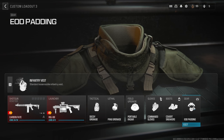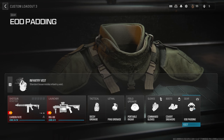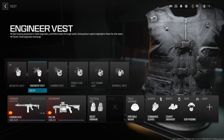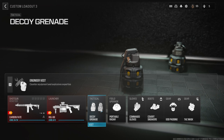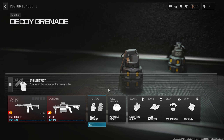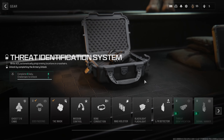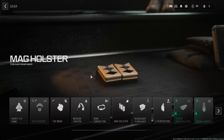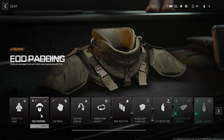I've gone EOD Padding just because in War there are grenades flying everywhere, but you can pick anything you prefer. A quick alternative to the infantry vest is to equip the engineer vest — it gives you an extra tactical which means more weapon XP, but you do lose a lethal, which doesn't matter too much. It also gives you an extra slot, so you could have reload speed and EOD Padding, or stay off the radar and have EOD Padding, allowing you to be slightly more tactical.